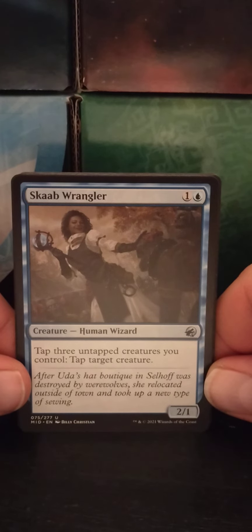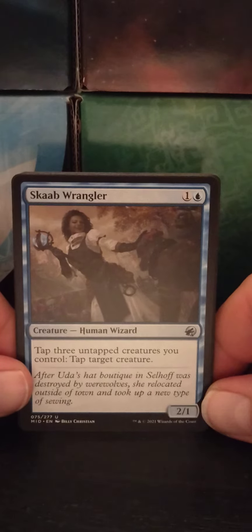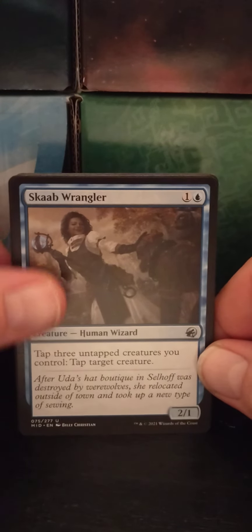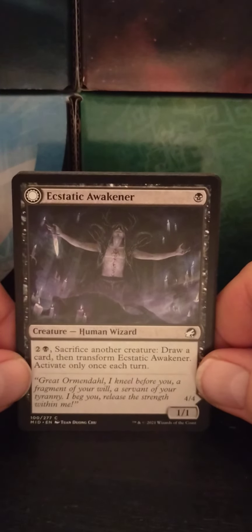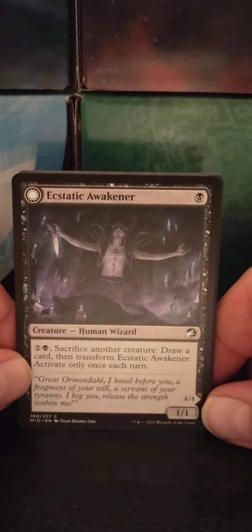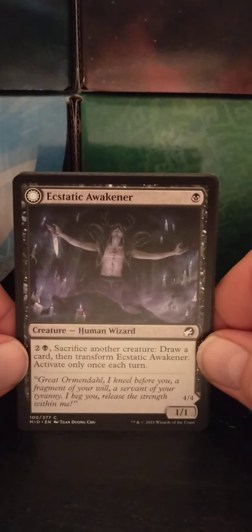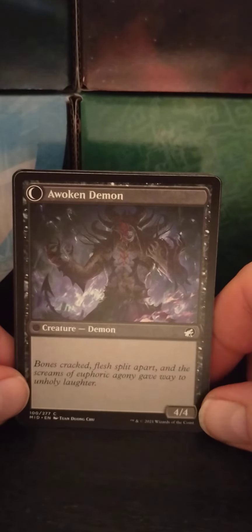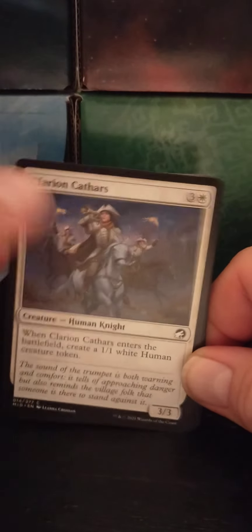Scabwrangler — a one blue human wizard, 2/1. Tap three untapped creatures you control: tap target creature. Yeah, that sounds about right. Ecstatic Awakener — a single black human wizard, 1/1. With two black, sacrifice another creature and draw a card, then transform Ecstatic Awakener. Activate only once each turn. And the Awakener becomes the Awoken Demon — just a 4/4. For one mana, and then you can upgrade them later.